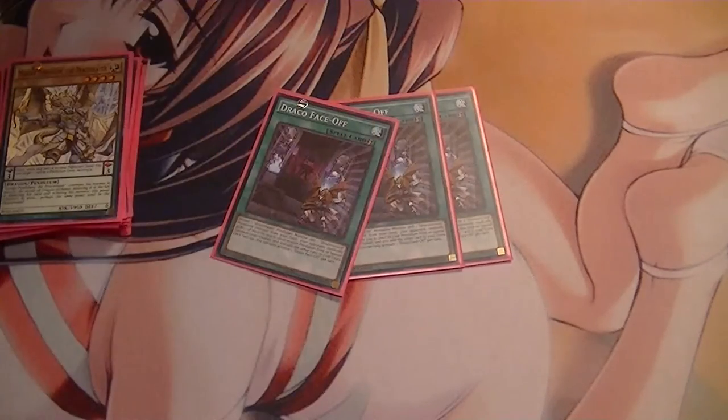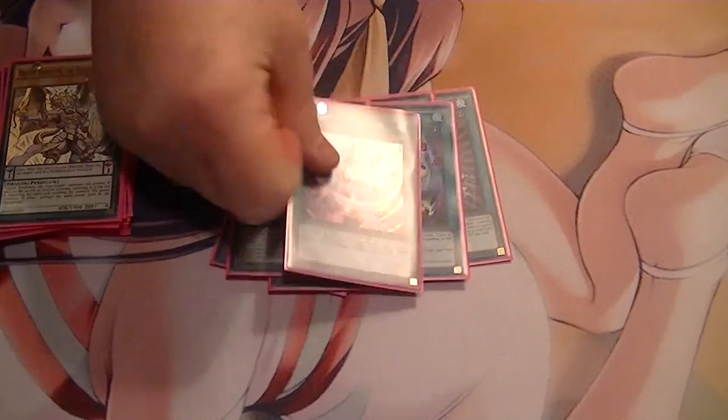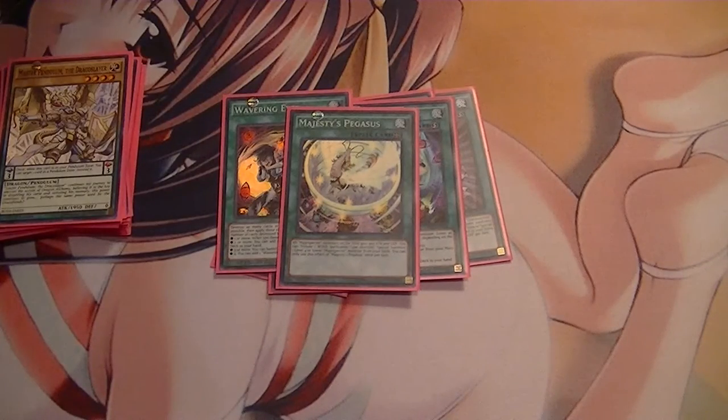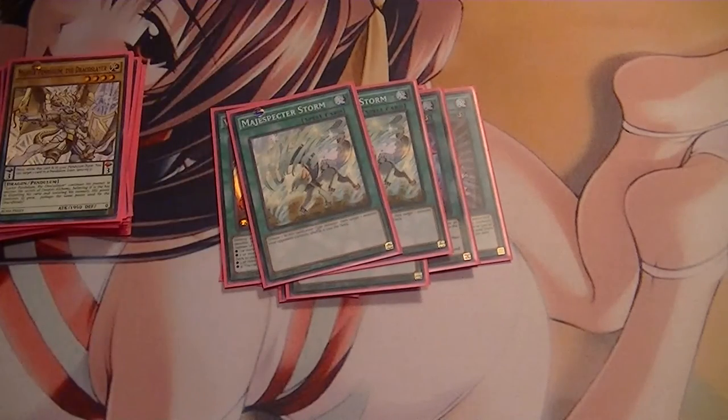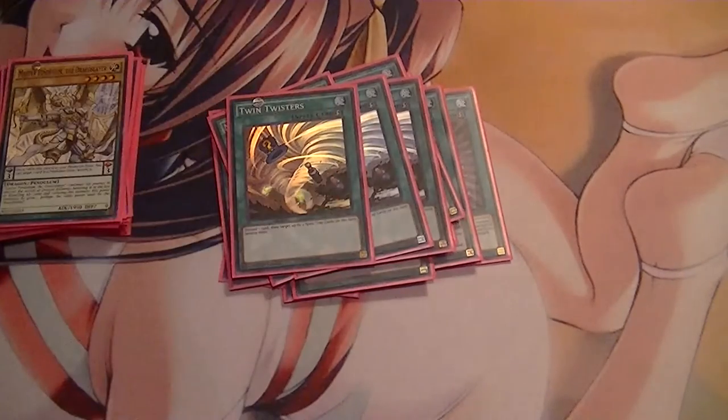Spells: three Face-Off, three Wavering Eyes, one of the Field Spell — Pegasus, two Storm, two Cyclone, and three Twin Twisters.